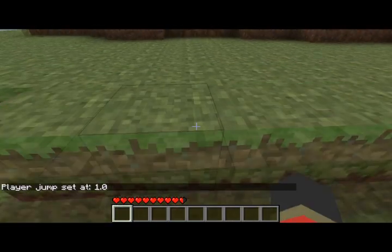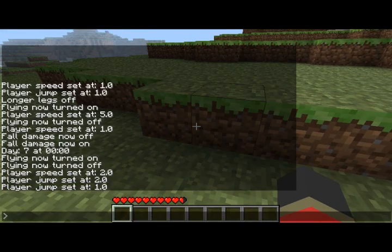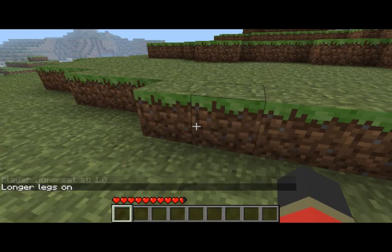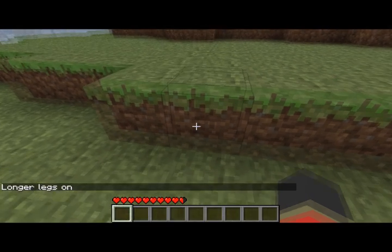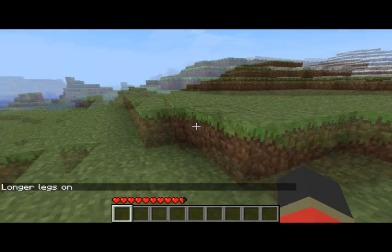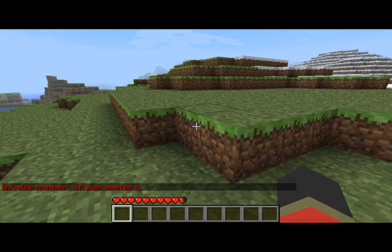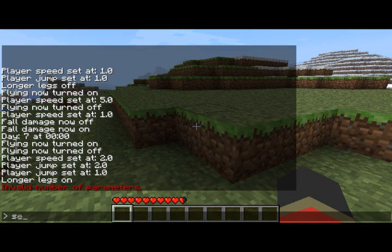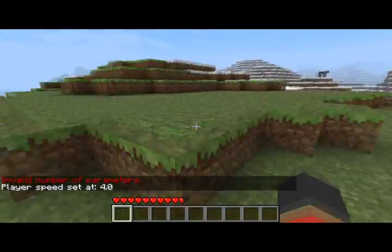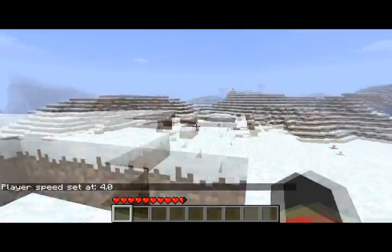See this one block — I can't just walk right through it; I would have to jump over it. Now if I use a command called 'longer legs,' it basically treats this one block difference as a staircase. So you can always use that if you're doing something like 'set speed 4.' If you're trying to blaze through an area, you turn on longer legs and you don't even have to worry about jumping.